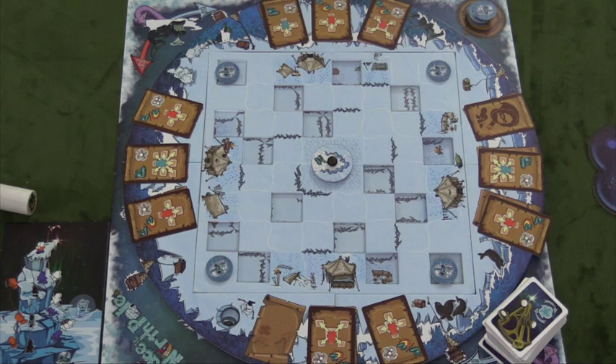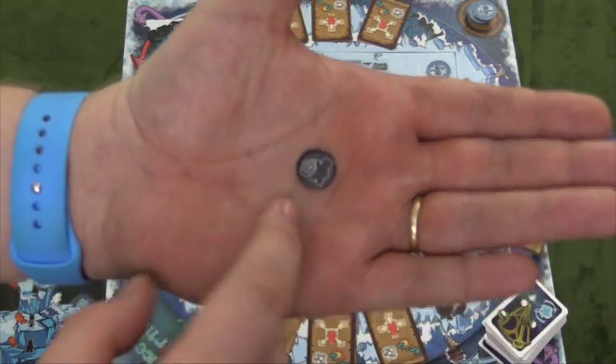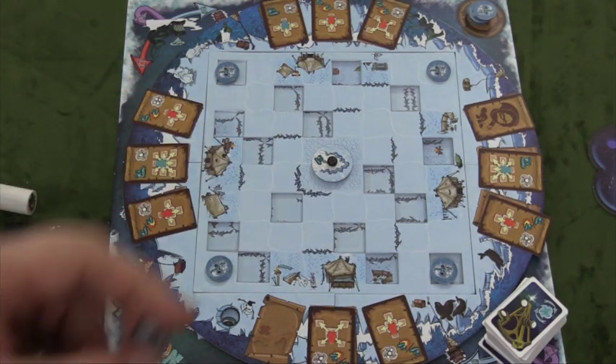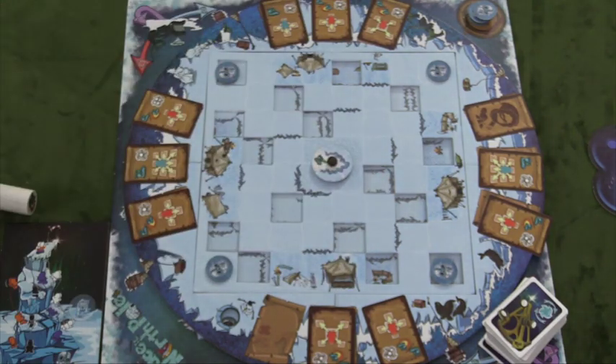One thing I liked about the components is this little piece here — it shows you throwing it away. I love that. There are lots of little things you need to punch out that look like you might need to keep them, but with this symbol on them, I knew I had to throw them away.